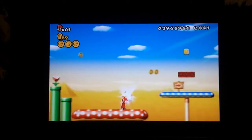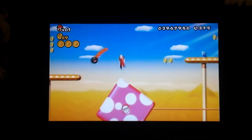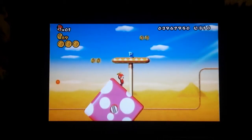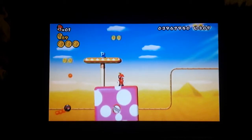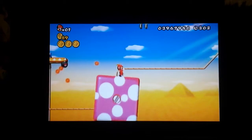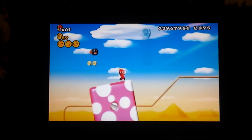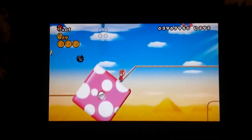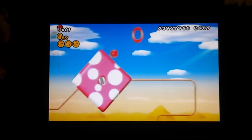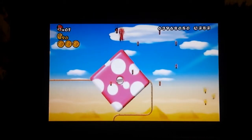You're going to pass the checkpoint. Get on another pit thing. Dodge those fireballs. And then you're going to dodge him. You can get the red ring if you want.